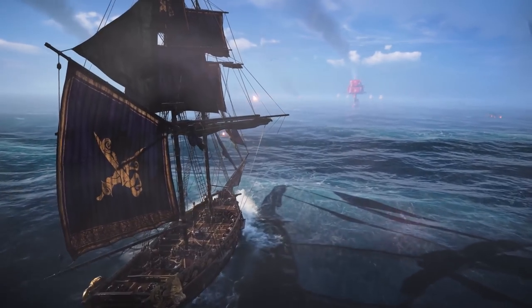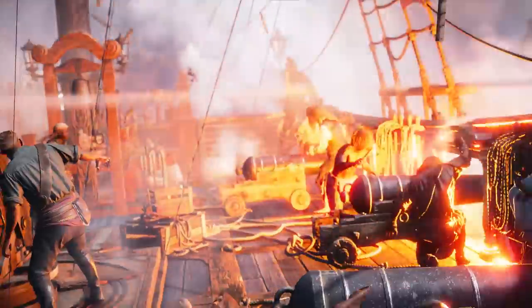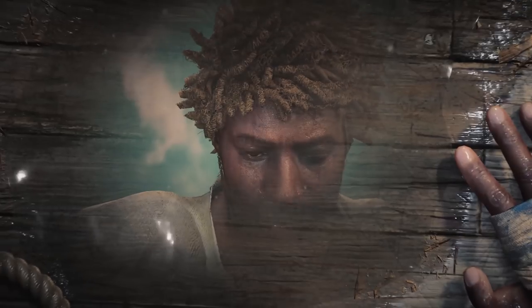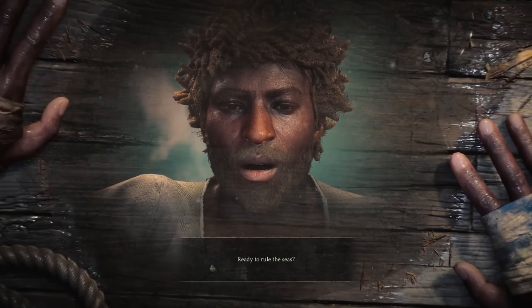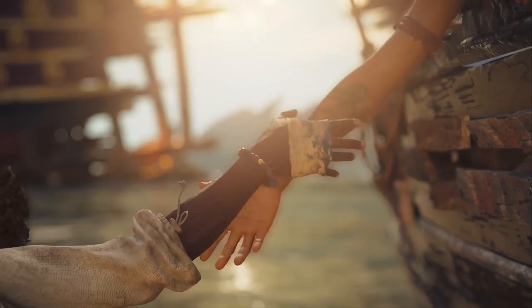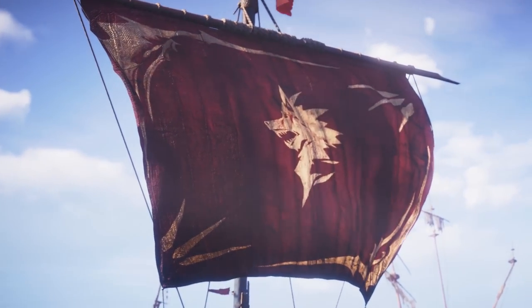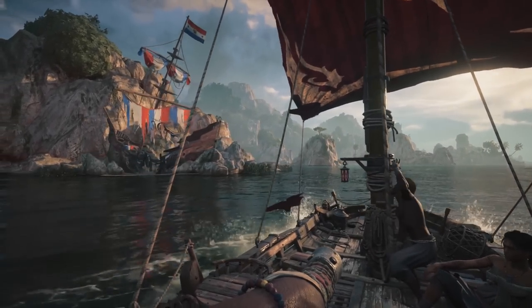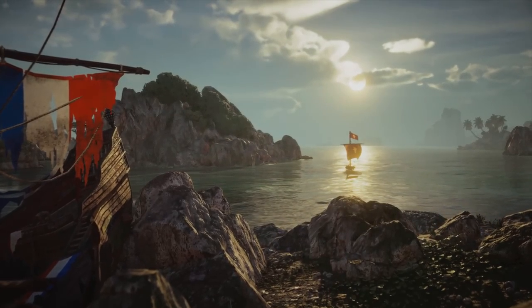Your story begins in the middle of a devastating battle on the Lawless Seas. After a brutal defeat, you and other survivors find yourselves shipwrecked on a remote and perilous island. Here, you'll choose your captain and begin your new life of piracy with your first mate, Asna, who will use her extensive seafaring experience and knowledge of the Indian Ocean to guide you in your quest for riches and infamy.